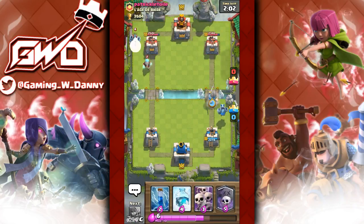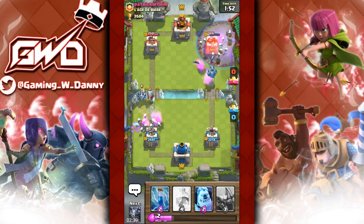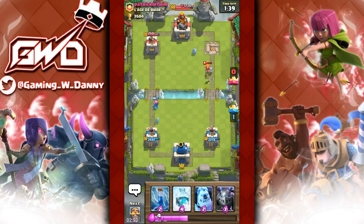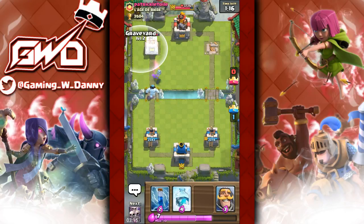Let's do that same push again. He places down a hog rider — skeleton army takes care of it; the wizard could have too but we're doing amazing damage on his tower. We just demolished his tower! He needed that valkyrie but he wasted it earlier. Now all we have to do is defend, but I'm not satisfied with that — let's keep going. Mega minion for that princess and ice wizard — thanks for placing that princess, it really helped us out.